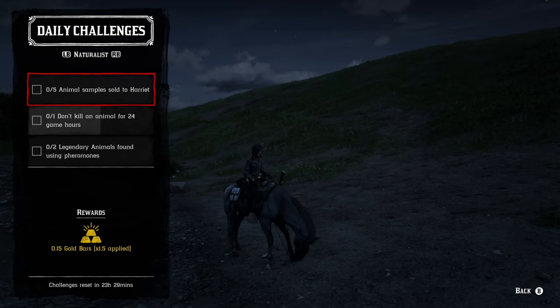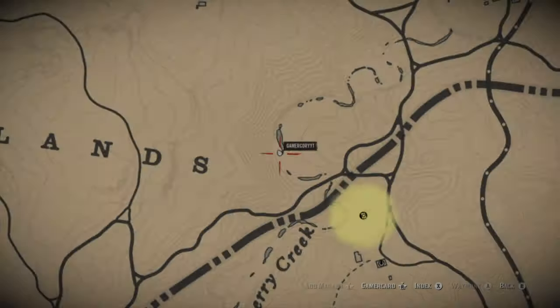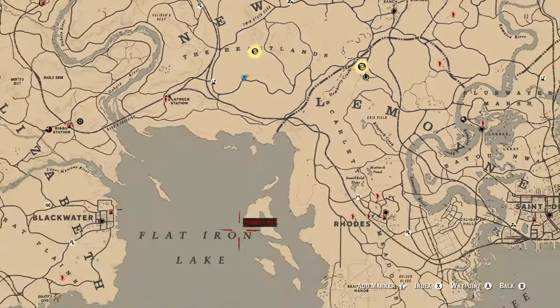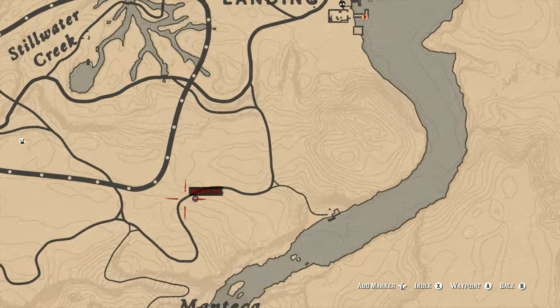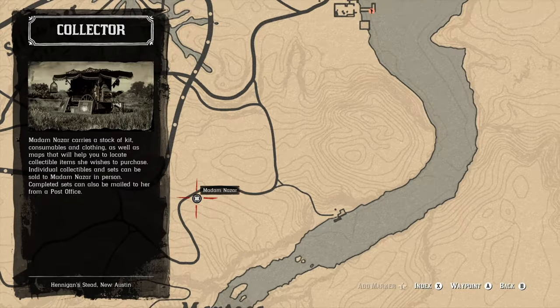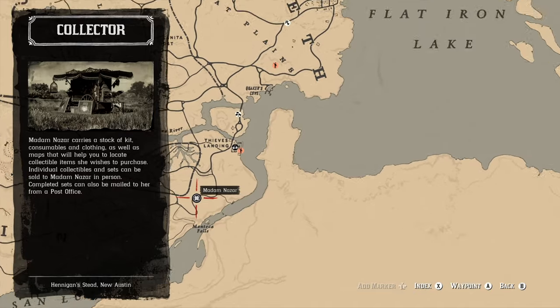We did not go over Madame Nazar's location yet. Madame Nazar will actually be down at Montana Falls for today, making McFarlane's Ranch your fast travel destination of choice. So now you guys know exactly where you can find Madame Nazar for today.